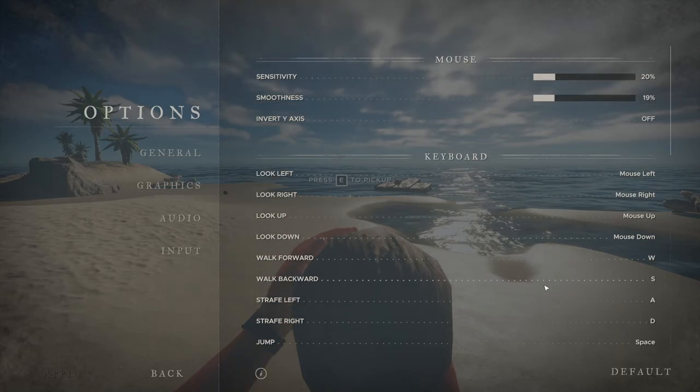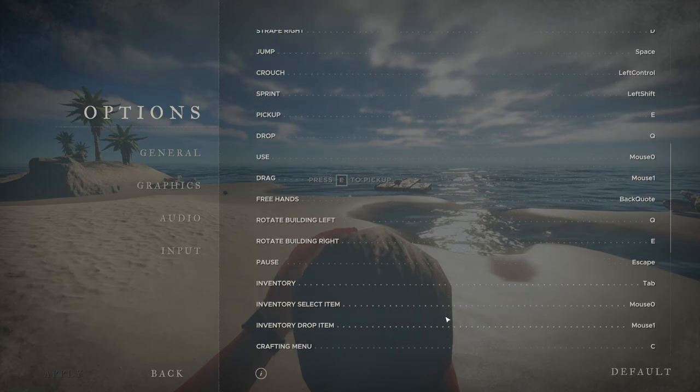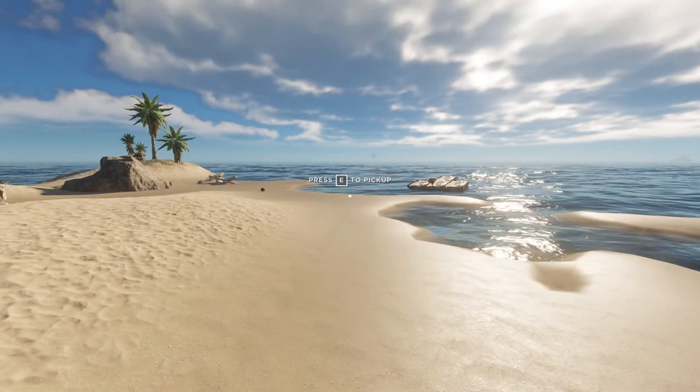You can see it here specified in the menu as well. We can change key bindings — inventory drop items is mouse button one, which is right mouse button. I thought that was a really cool feature.